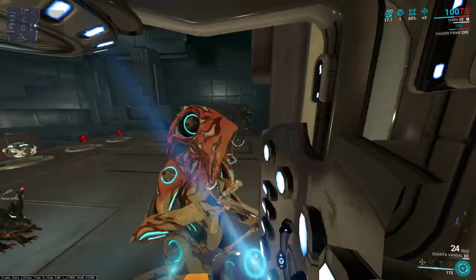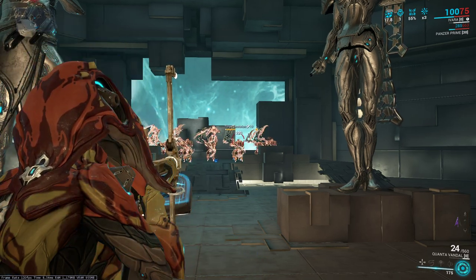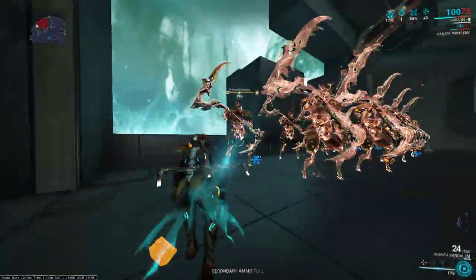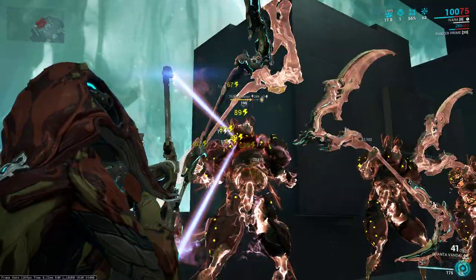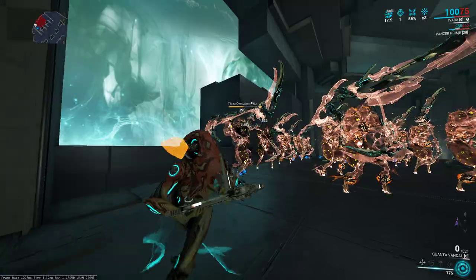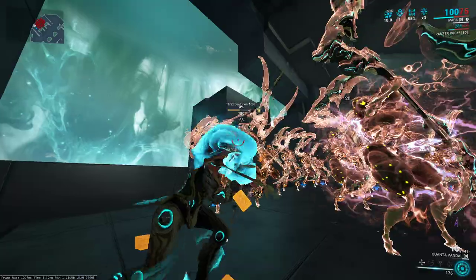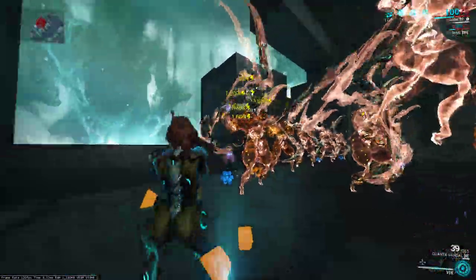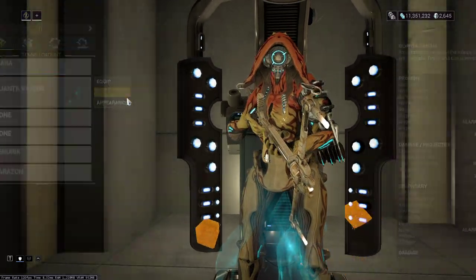That's where this weapon's damage comes from. What would this weapon excel against? Demolysts. Really tanky enemies where you need to blow up a single one — especially with the new bro build. If you're having trouble with Eximus, the Quanta Vandal doesn't care — just zap them a bit. Later in the star chart, it burns through Overguard very well. The armor kind of murders the electricity procs, so how do we scale this?